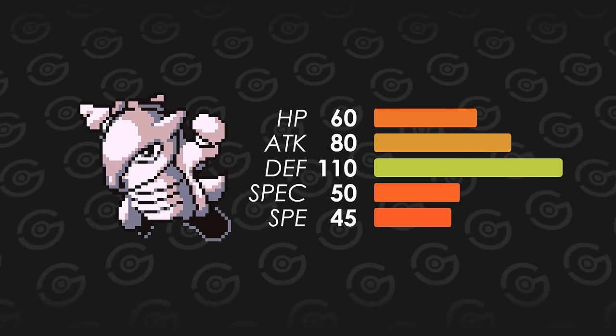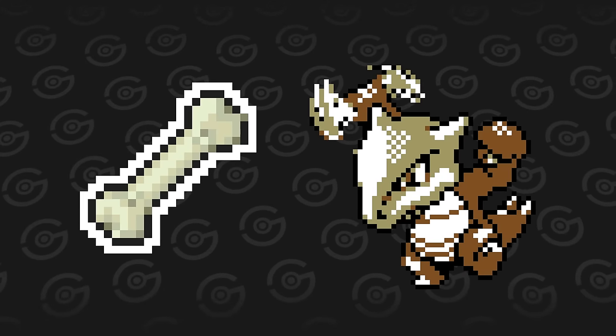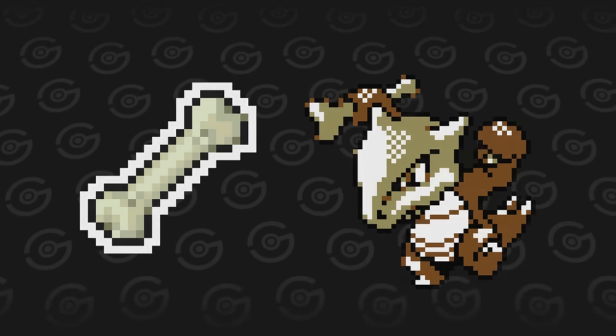I was surprised to find out that Marowak learns a lot of special moves, which it can't use with a special stat of 50. Just wait for held items to be introduced in the next set of games, Marowak. But for these games, you should never be used over other ground types.